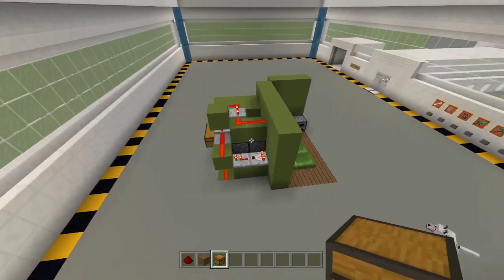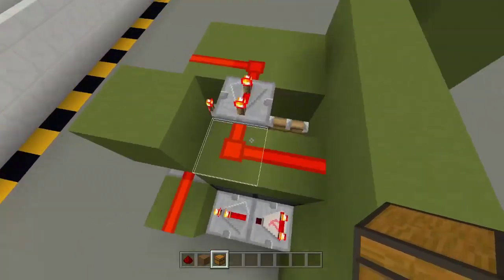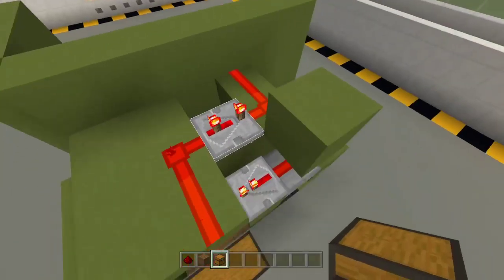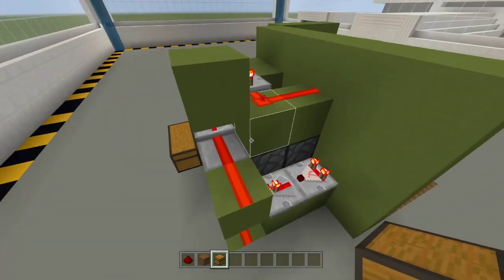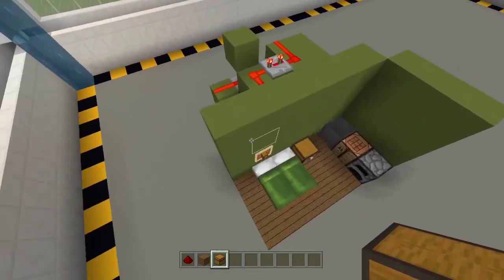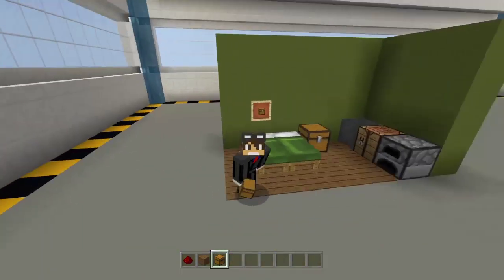As you can see, the redstone behind it is pretty small and basic. We have the piston door here and the redstone connected on the bottom. Without further ado, let's get started with the tutorial — shall we?